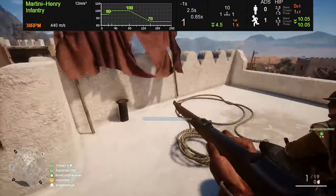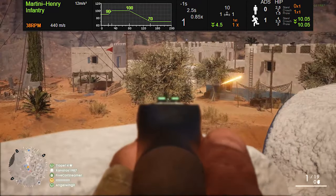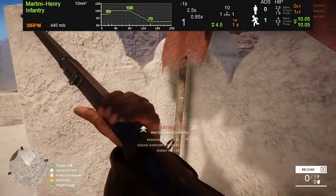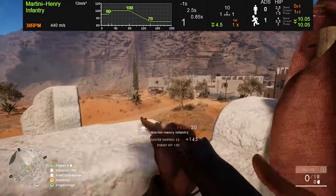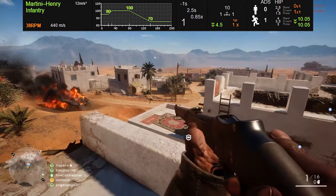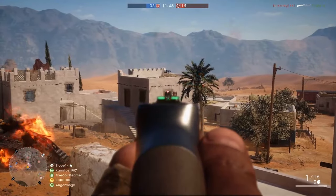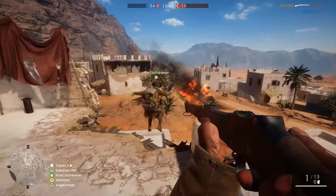Compared to the Gewehr 98, that one has an 880 meter per second muzzle velocity — literally twice the speed — which means that if you're trying to hit a moving target, you have to lead like crazy with this gun. This makes it pretty much unusable at further ranges, and even against moving targets you have to use a huge amount of skill to actually hit them. Despite the Martini Henry having the slowest rate of fire, the slowest muzzle velocity, and no magnified optic options,